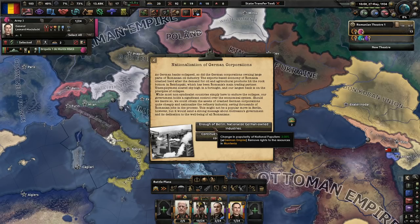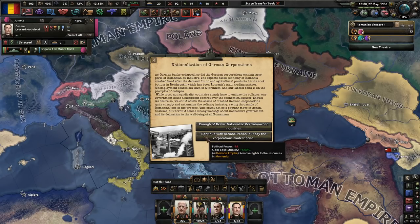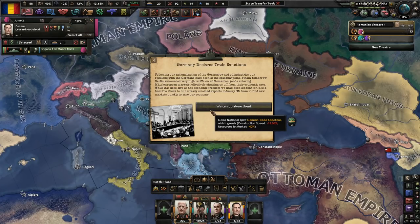Enough of Berlin — nationalize them. We'll continue nationalization but pay the corporations a modest price. We lose a little bit of political power, but we get a little bit of stability. Following the nationalization of German-owned oil industries, relations with the Germans have been at the cracking point. Berlin announced very high tariffs on all Romanian goods entering middle European markets, effectively shutting us off from their economic area.